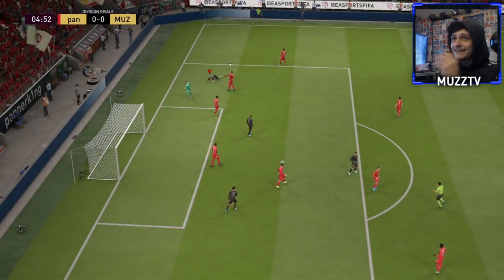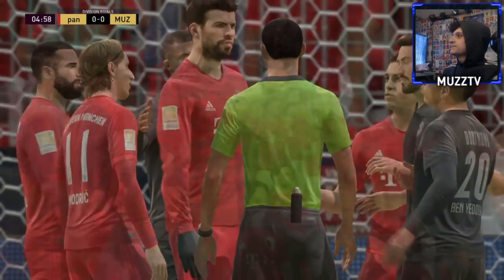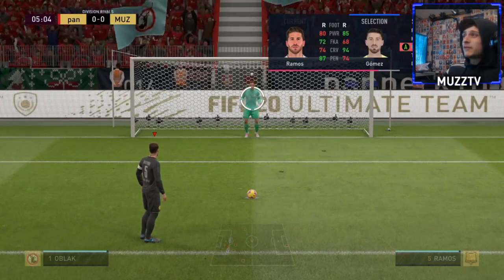He's already drawing a penalty! This kid can move. He's got a really lean body type as well, so he can move even nicer. Okay, first penalty — shall I take it with Gomez? What are his penalties? 74 — okay, we'll take it with him.